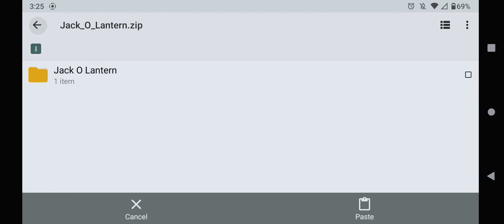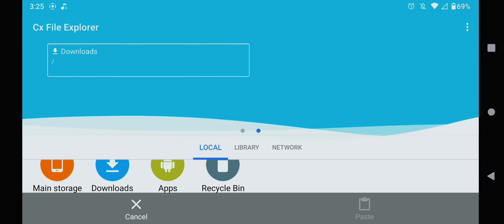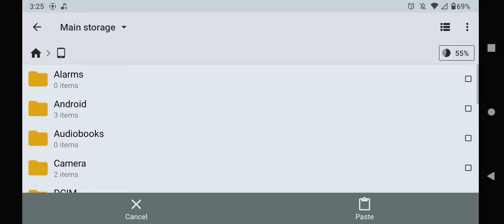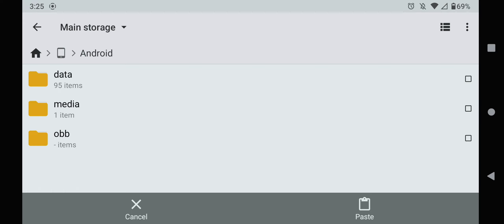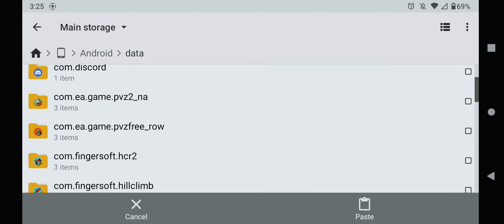Then you're going to go back out, go back home. Then you're going to go to your main storage, then go to Android, then go to data, then go down until you find your PVZ2 file.